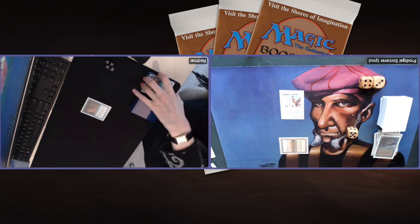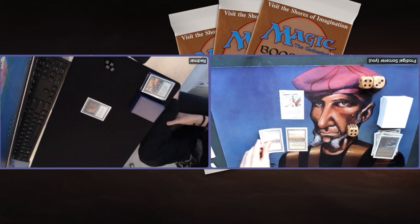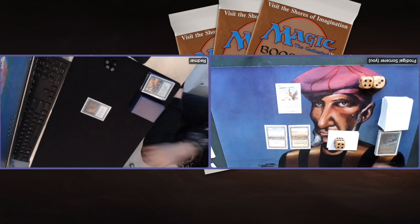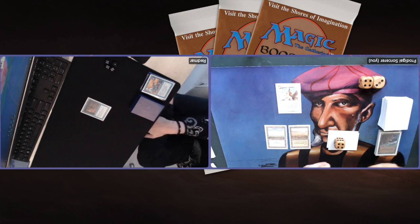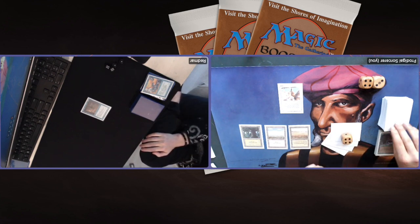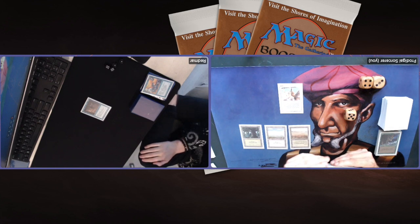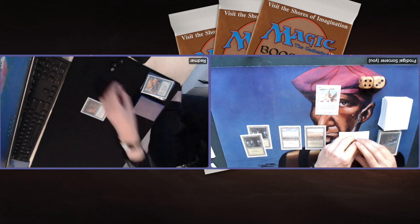I've got a Giant Growth! Blocking the Air Elemental with the Serra Angel and putting a Giant Growth on it — fantastic news! I'm on seven. Redmar has nothing threatening here — well, he's got the Ghost Ship, but he doesn't want to block with that yet. He's going to drop four points. He's on 23. I pass turn. If Redmar cannot find any lands I'll just attack again — he's probably going to take four. He's on 14. Finding a Forest and passing. I attack again and more points go down quickly — he's already on 10.